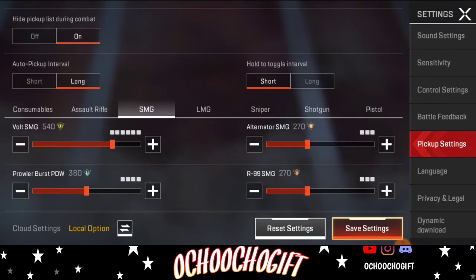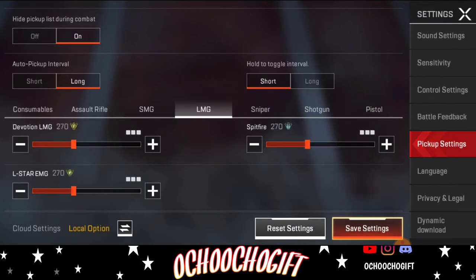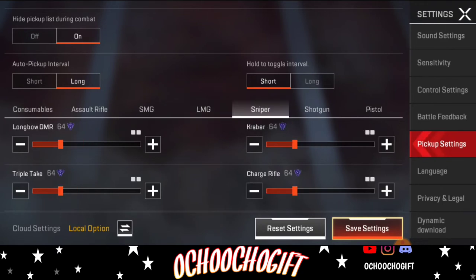So I'm going to make this four, so whenever I have the weapon I'll have over four hundred rounds. The R-99 is very good so I'll increase it to 450 because I use it most of the time. For LMG, I prefer energy ammo but I don't use LMG that much because I'm not good with it.